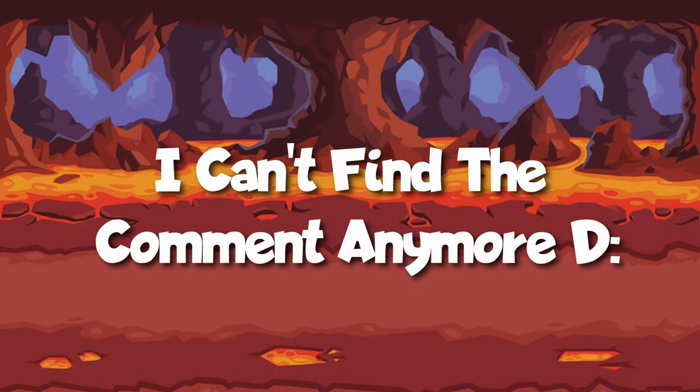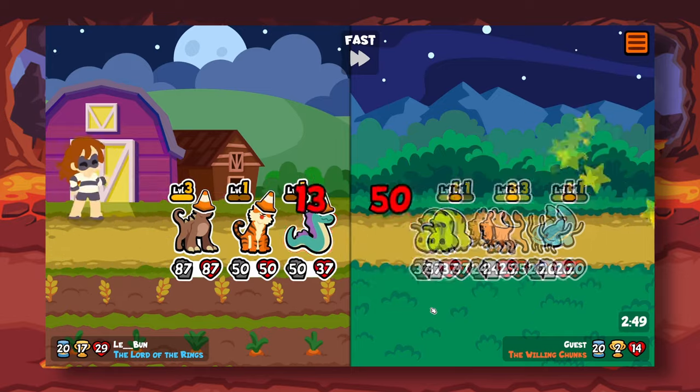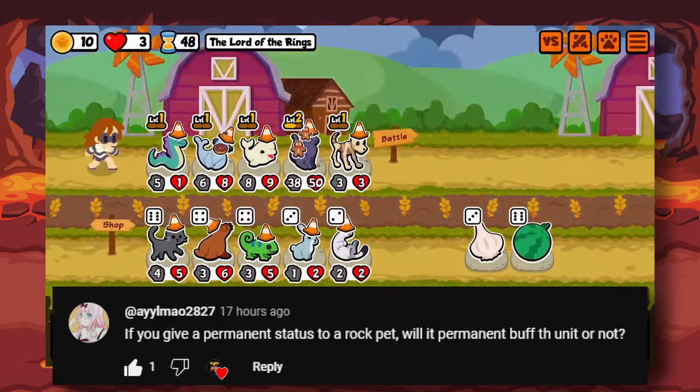Someone asked if Tiger works with Basilisk to turn multiple pets into rocks, but no, it's just the same rock. Someone also asked if you can permanently scale rocks with something like Skeleton Dog, but the stats do not persist.